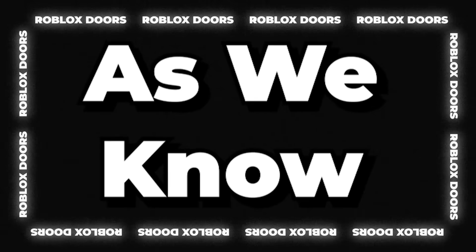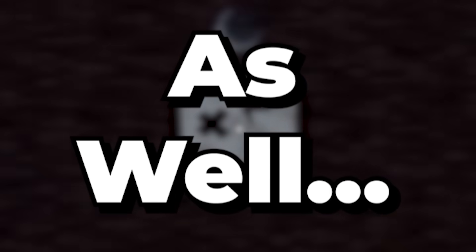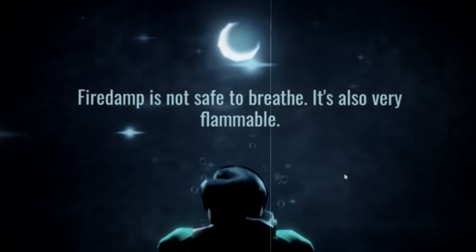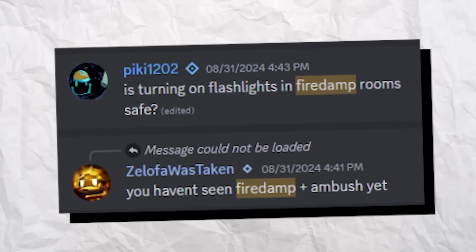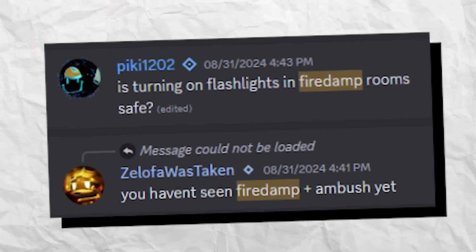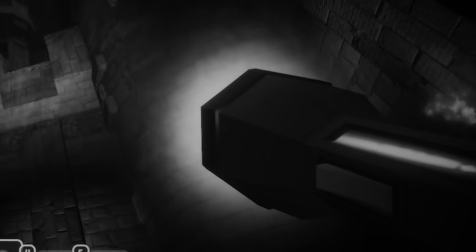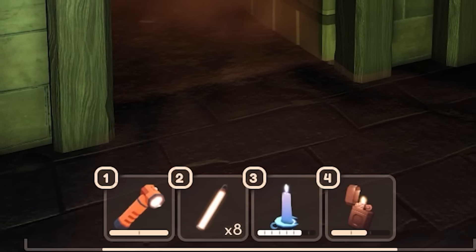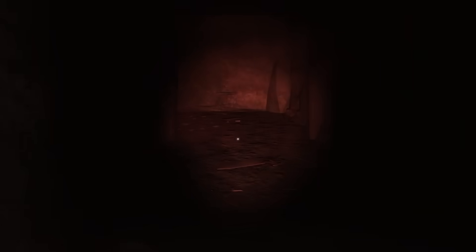Myth number 2: using a lighter in fire damp rooms causes an explosion and ends the game, since fire damp is ignitable by any spark. But some in the community think it's unsafe to use flashlights and electronics too, since they can dim out and misfire. Standing right before us is the fire damp room, equipped with a couple of flashlights — and we can turn them on, which officially busts this myth.